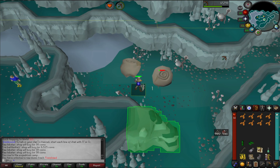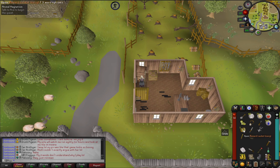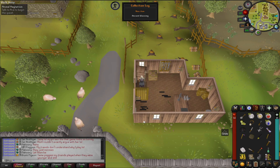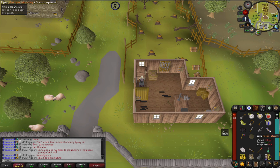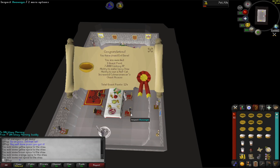It costs pretty much nothing — about 50k for 10k arrows or something like that. Very cheap and easy. We'll get up to the level where we can wear our green d-hide, and then when it comes to it I'm pretty sure we can get some red spiky vambraces from an Implin, and some blue chaps from an eclectic Implin, so we can actually make a few upgrades there. Got ourselves an easy clue from AFKing at ammonite crabs and got an ancient blessing. Blessings are really good because you can store them individually — we can always store it and get it back.